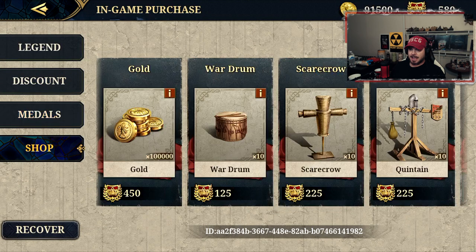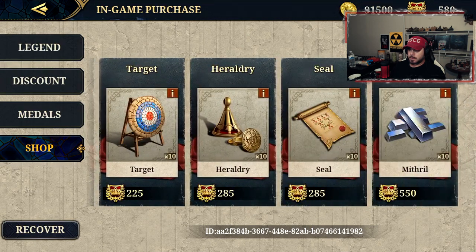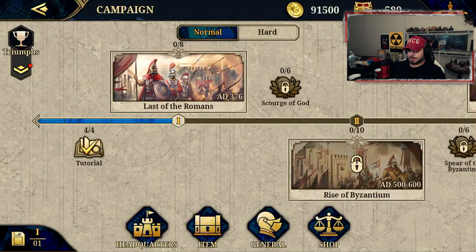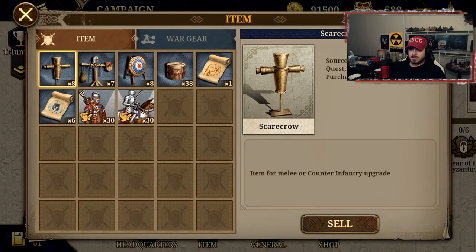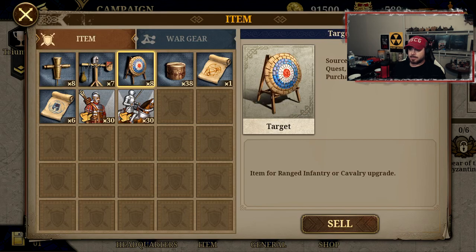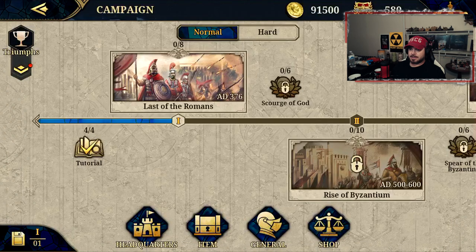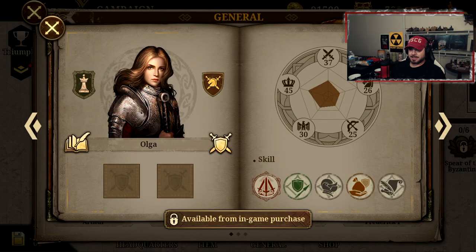Yeah I have some items because I watched all the videos. I'm not sure how you use them yet. Mithril was the first item for a special weapons upgrade. Nothing in the headquarters yet. Yeah, I got a few items, no big deal. I haven't done anything with items yet.